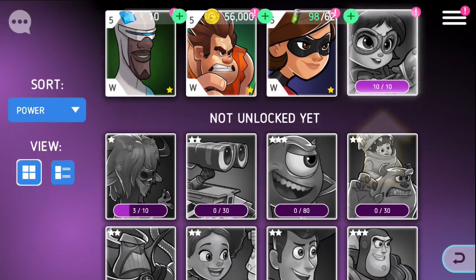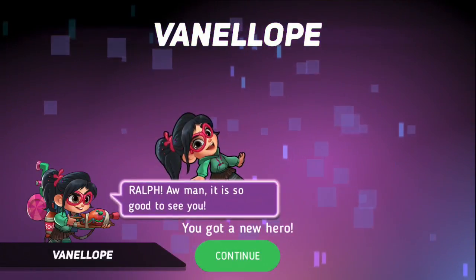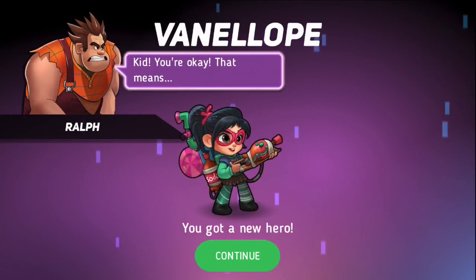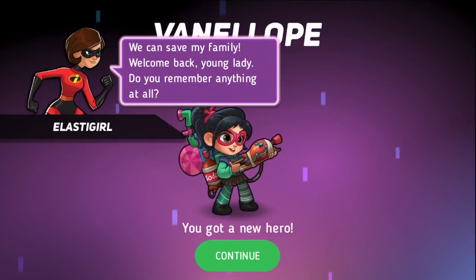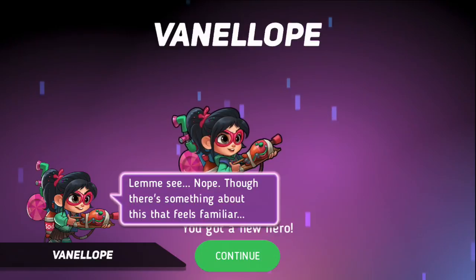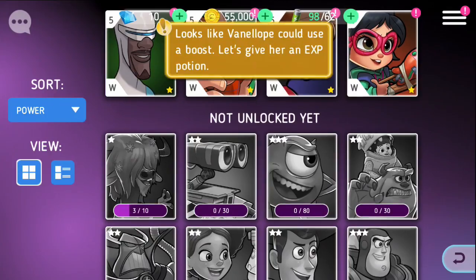Let's go ahead and unlock Vanellope. That's 1,000. I didn't even check this. Ralph! Oh man, it's so good to see you. Kid, you're okay! Yay, that means we can save my family. Welcome back, young lady. Do you remember anything at all? Let me see. Nope. Though there's something about this that feels familiar. And we will screenshot that for the thumbnail.